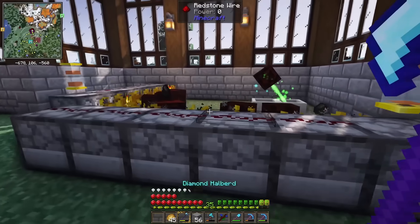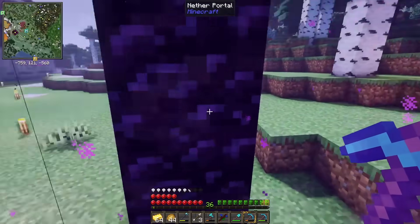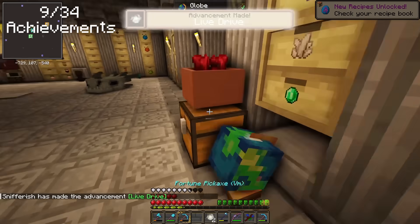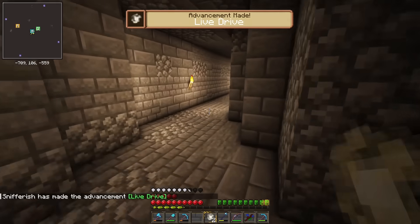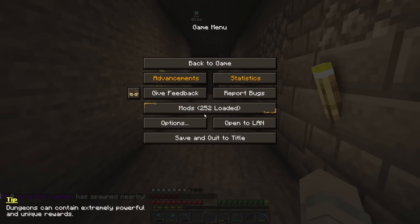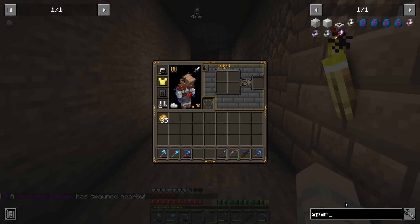Now that my mana generating was becoming some serious business, I crafted an extra pool that with any luck would be full soon. I made a trip back to the Nether and went thoroughly through the nether fortress. When I arrived back, I crafted two sparks to connect my mana pools and my TA plate. This gave me the achievement 'live drive,' and as soon as I had the materials and the mana, the ability to create Terra Steel. That would need to wait though, as I was going to need a little bit more mana.